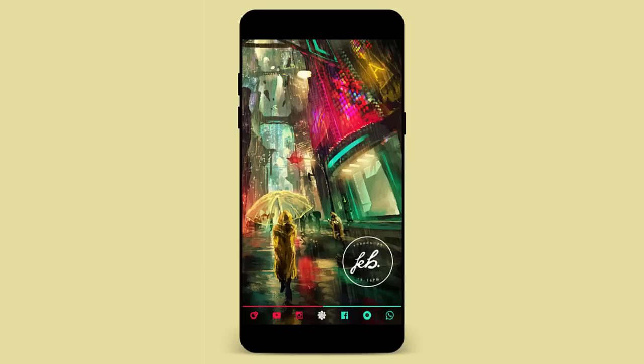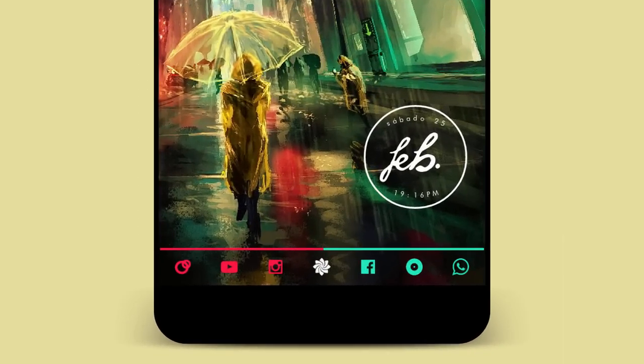The wallpaper really suits the setup with its neon colors. By the way, I'll leave a link to all the Google Plus posts in the description below if you want to download the wallpaper and widget files. At the bottom we have a widget from Parrot for Zupa.